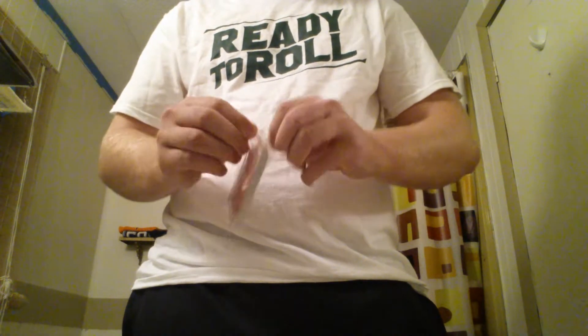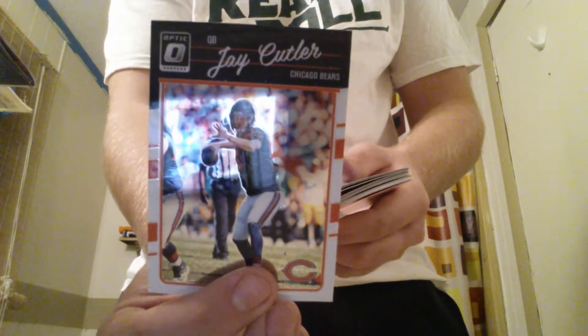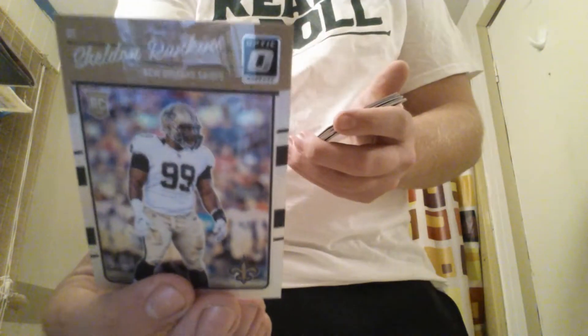Let's see what we got. First off we have a Jay Cutler — the glare is horrible — Jay Cutler, Amir Abdullah, a Sheldon Rankins rookie card, David Johnson, and an Adam Gotis rookie card.